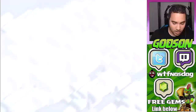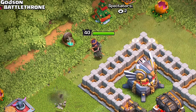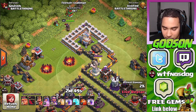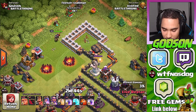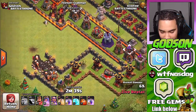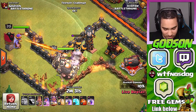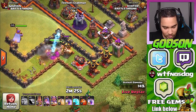Okay, last try — he's going in, is he gonna do it? There she goes. Eagle artillery is going down — he put a freeze spell in! But he put all rage spells too — he has like four rage spells. He lost one giant, okay, but the heroes are going in with him. Let's see if they can back him up. Okay, you're gonna have to use that rage spell.